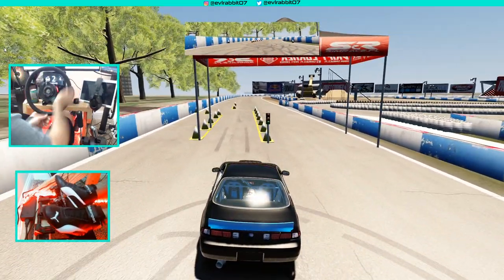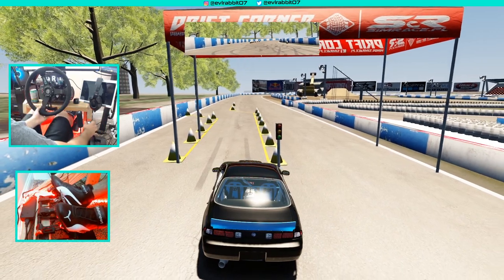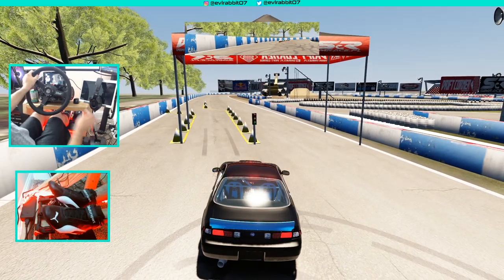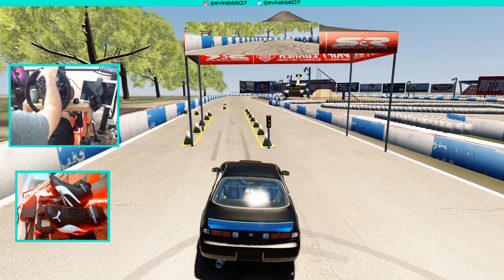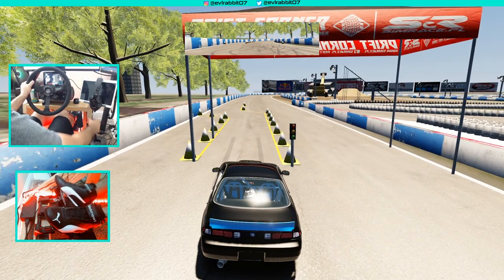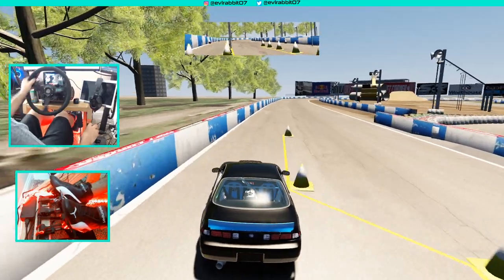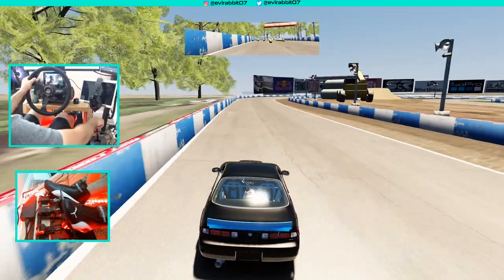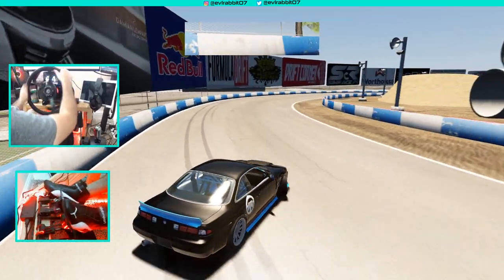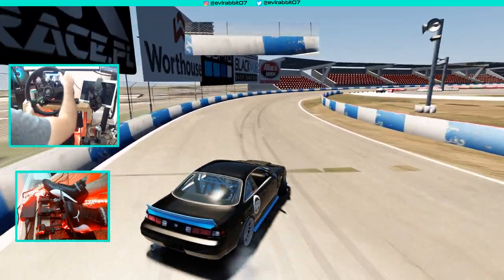We're gonna give this a go. We did adjust the wheel cam a little bit — you can now see the shifter, the handbrake, the dashboard, and everything. Did a little wheel cam change; if you like the different angle, let me know down in the comments. Let's do it — throwing it into a better gear ratio, kind of on the wall a little bit, it's twitchy.